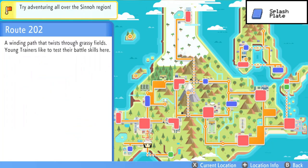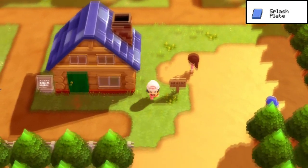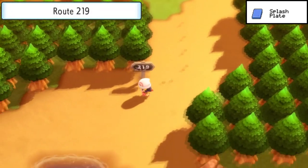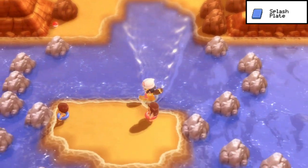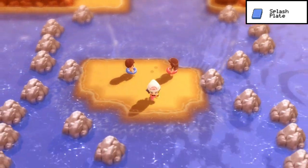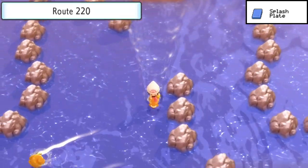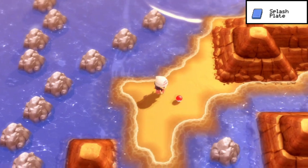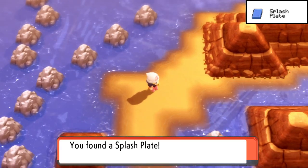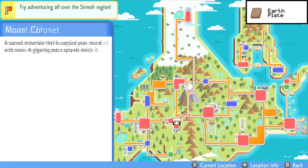Our next one is the Splash Plate. Fly over to Sandgem Town and from the Pokémon Center, make your way down into Route 219 and eventually surf. This will lead you to Route 220 if you cross the small island with the kids running around on it. Just south of the swimmers, you'll find shallow water and the Splash Plate sitting there. Splash Plate in a watery place — it's almost like this is intentional.